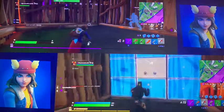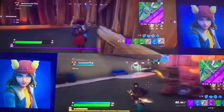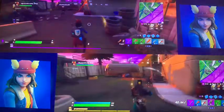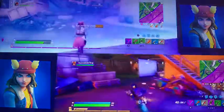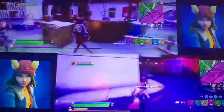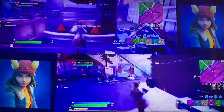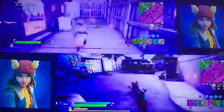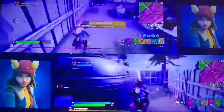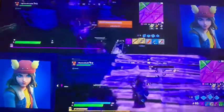I'll get the boss for you - I have a P90. He died to the storm - we can literally just get his loot. He was right next to me and he didn't realise. He died to the storm; he just couldn't open the vault. I'm taking the vault key card.